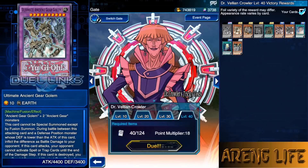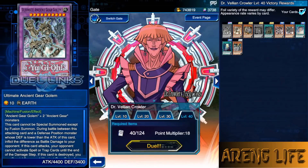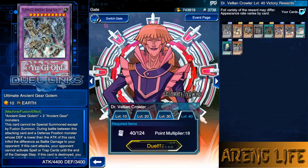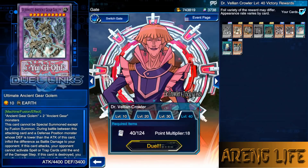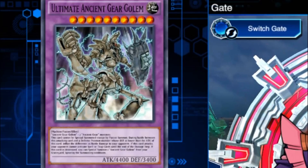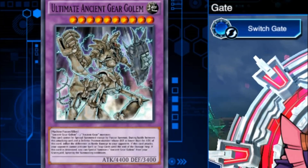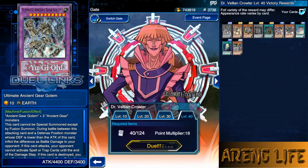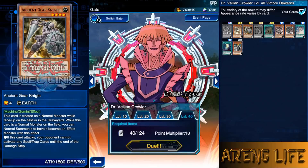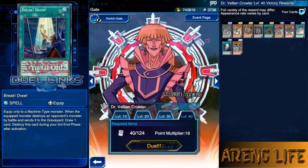The first card we're looking at is Ultimate Ancient Gear Golem. His deck hasn't changed at all — the only thing that changes is his rewards. Some NPC exclusive cards are now available and we can get three copies of certain cards. It looks kind of situational, like a card you'd have to build a full-on deck around since you have to fuse three monsters for it.